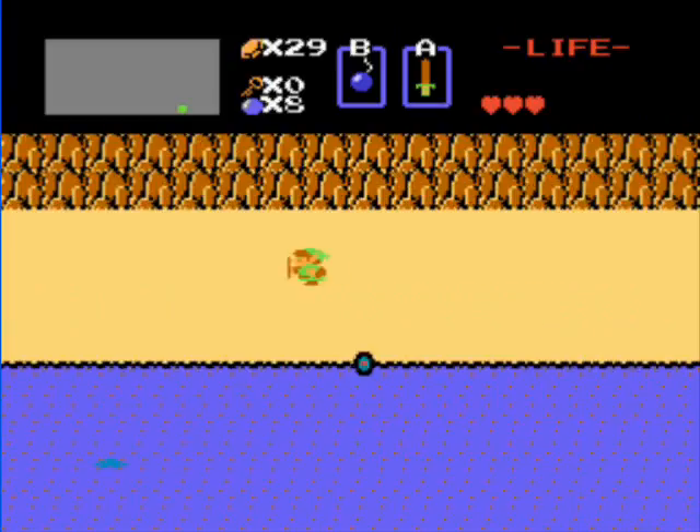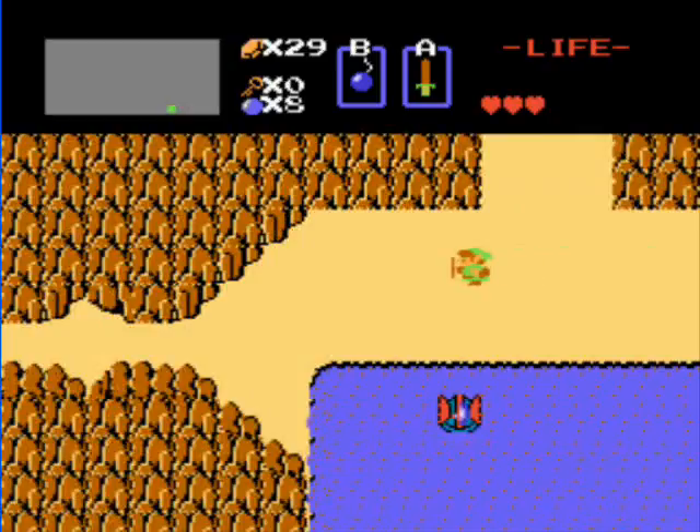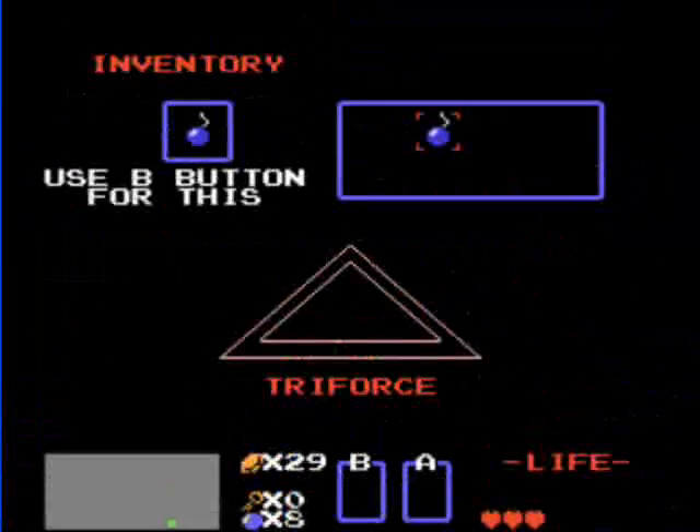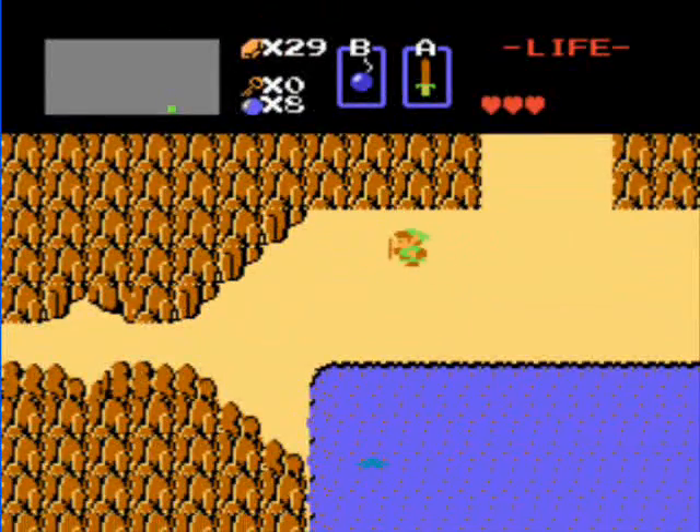Now that we've got the bombs, we can press B to use those. Just go over this wall and place the bomb there to create a cave. In the cave, Old Man will be there, and he'll offer you the choice between a container heart and a potion. Why anyone would take the potion, I really don't know.